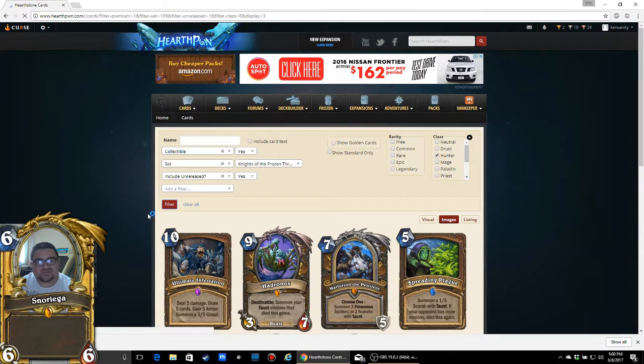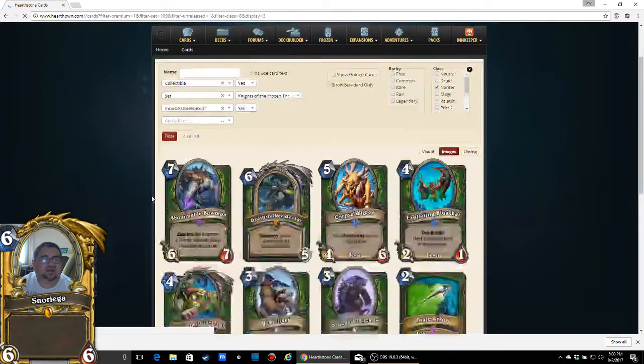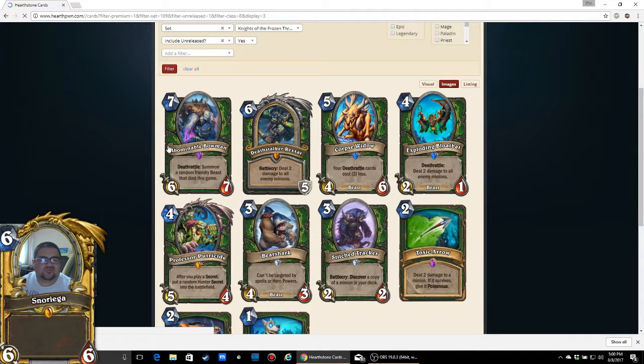Now we're moving on to Hunter. Let's see what ten cards Hunter got in this set. We'll start with the most expensive, which is the Abominable Bowman. One thing when evaluating cards is you have to be aware of what they exist like in the meta right now, and how existing decks get better because of it, or new archetypes can be formed.